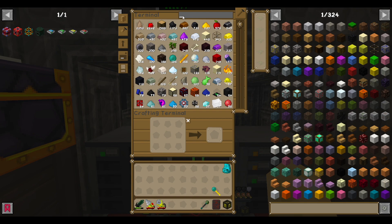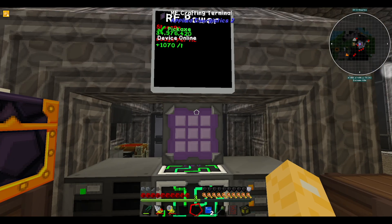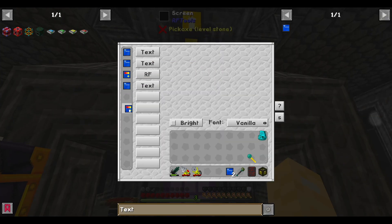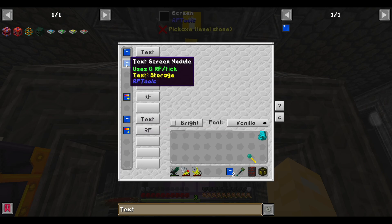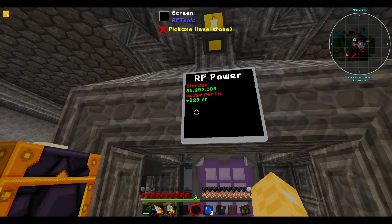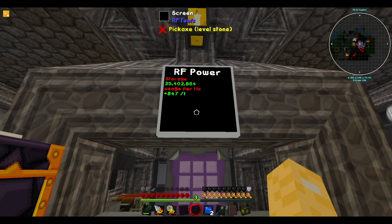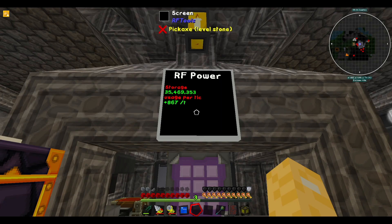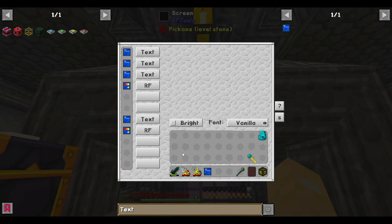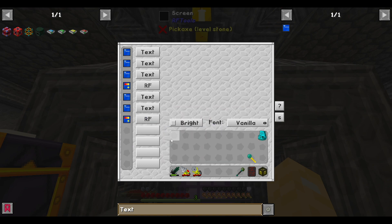Let's make some more text modules — we'll make two more just to space things out a little bit so it looks nicer. Put you there, you there, you there, you there, one more here and one here. Perfect — that's what we needed.